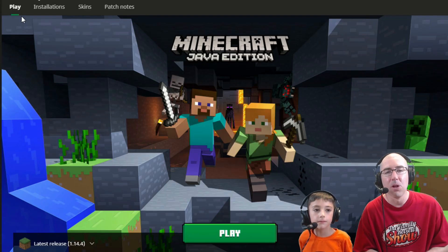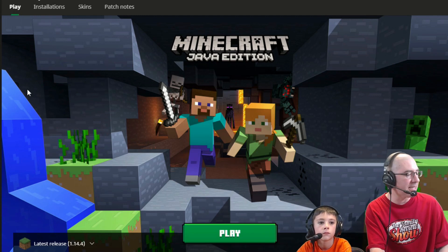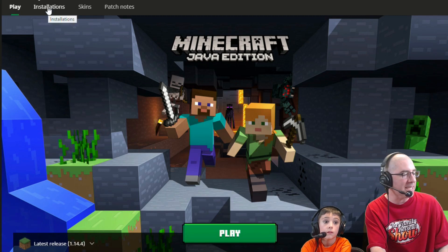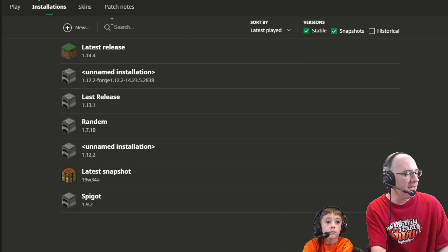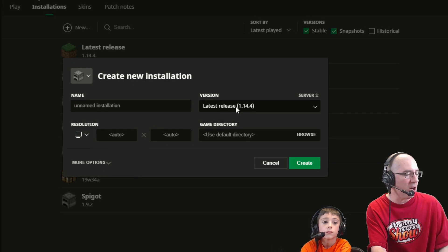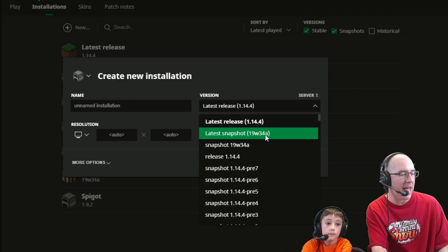It's actually pretty simple. Once you launch the Java version of Minecraft, all you have to do is see what version you're currently running in the bottom left-hand corner — right now we're running 1.14.4. If you go up to Installations, make sure that Snapshots is checked, then go over to where it says New, and under Versions click Latest Snapshot 19w34a.